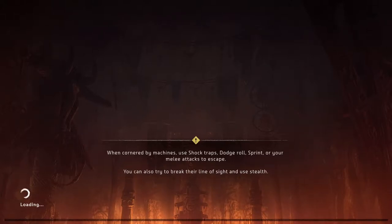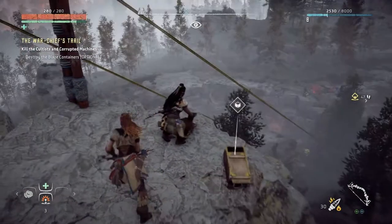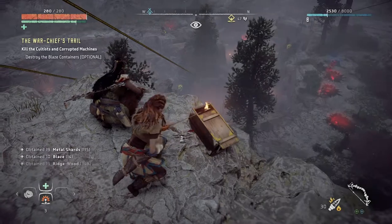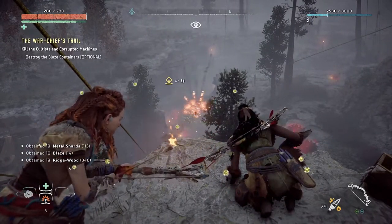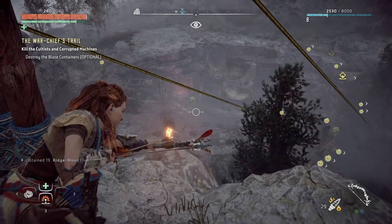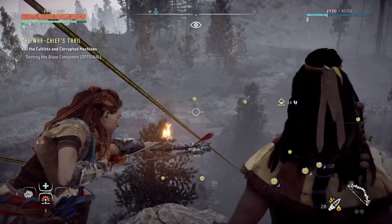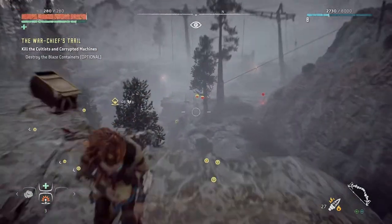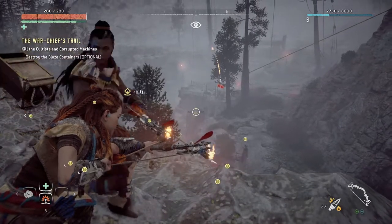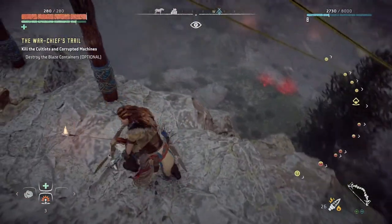Actually, you know what - maybe I need to use a fire arrow. Let's just try it. It is giving me blaze and ridgewood so I'm pretty sure it's asking me to craft all of this stuff. And now it's blowing up! Oh yeah, I see another one. Come on, get out of my way. Is that all of them?